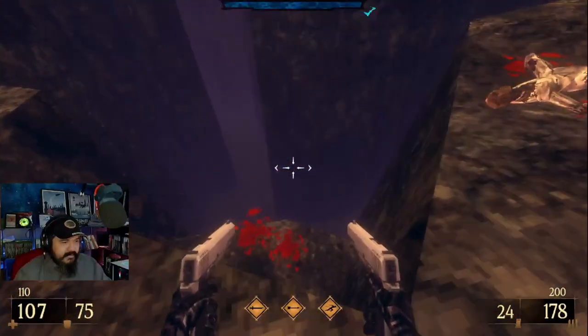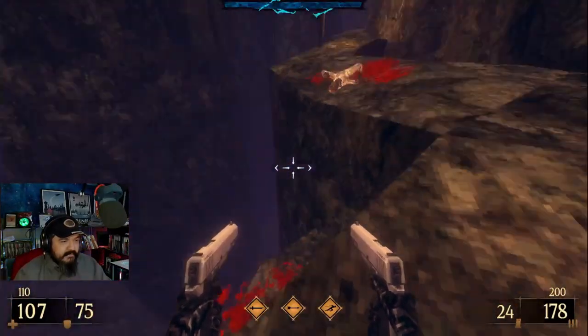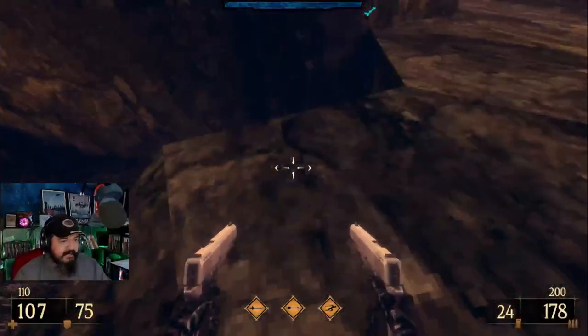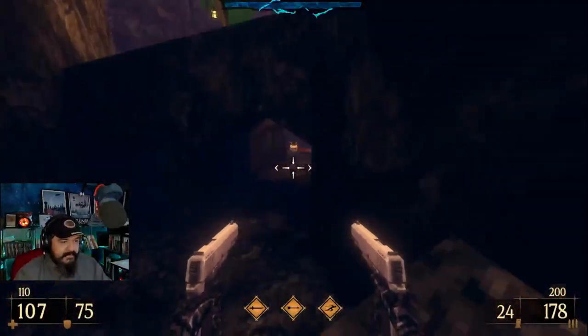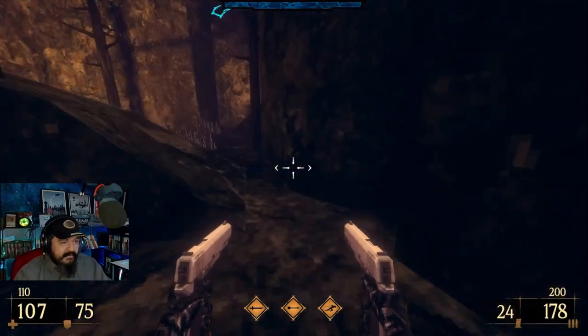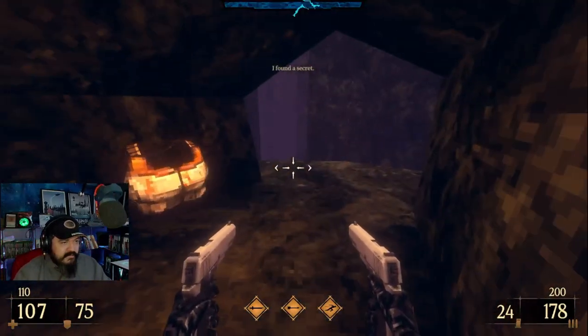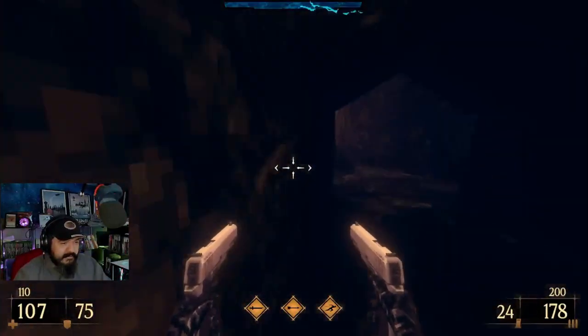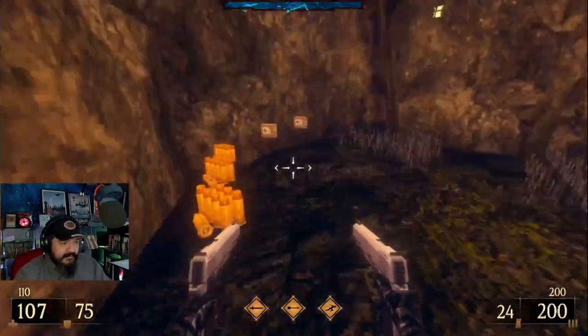There's a floor? I thought there was an abyss. Oh there is an abyss, but it's down over there and over here, but not right here. This is more user friendly. There's armor there. I'm gonna move around it though, look over here, see if there's another seeker. There isn't. I'm gonna save that armor for later.